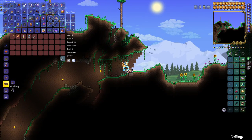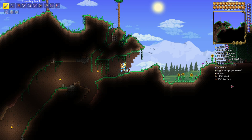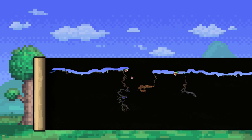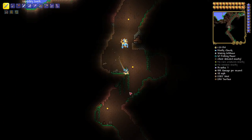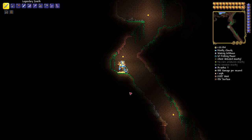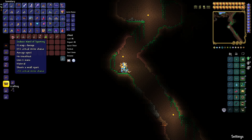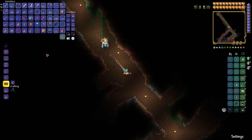Let's head on down — there will be digging. You'll see the spots; if you think it's digging, just dig. There's a zealous wand of sparking here — if you want to be a mage, that's where you start off.